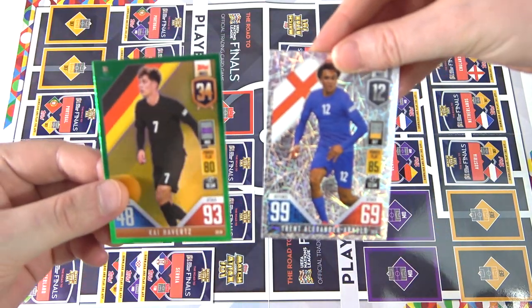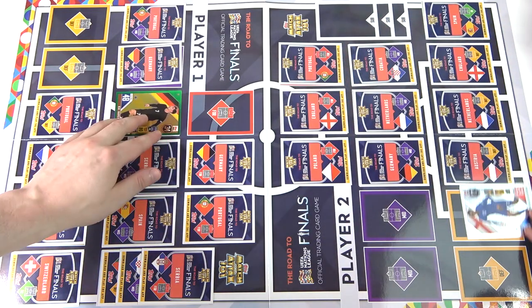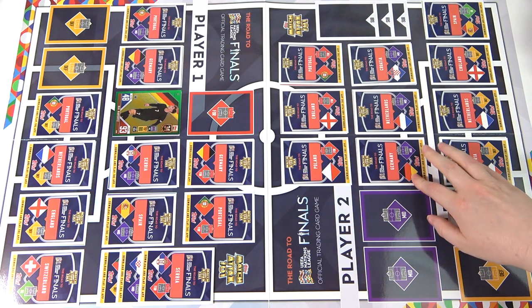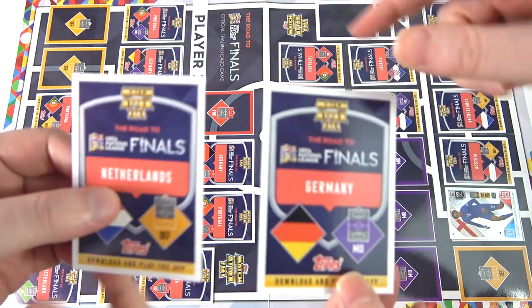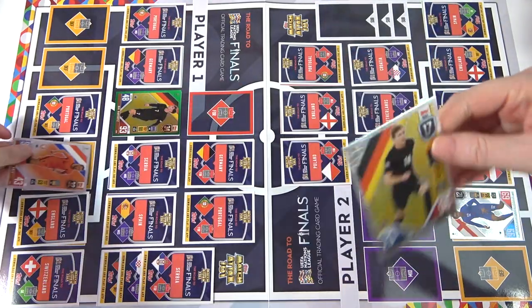I'm going to defend with my England defender. Ninety-nine versus ninety-three. Ninety-nine, you can't beat that. Over to you then, one nil. I'm going to attack with my Germany midfielder. I'll defend with my Netherlands defender. Ninety-six — two nil, awesome.